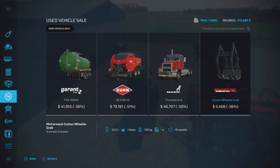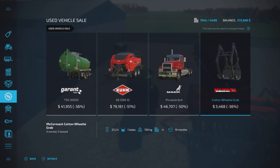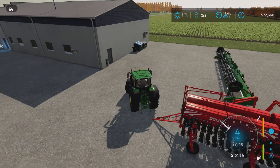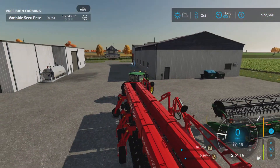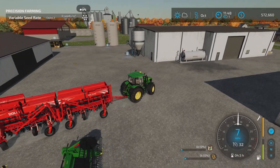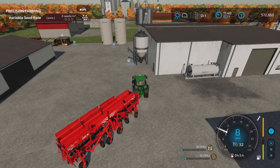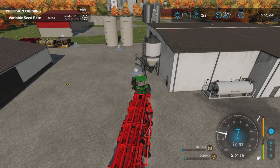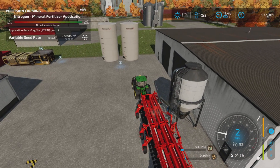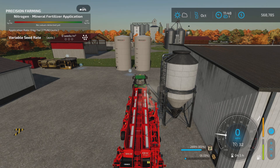I also got this 50-foot header tool-height-control header on sale used — that'll come in handy at some point, I just couldn't pass up the deal. Now let's open it up and see if we can fill it here. Yes — the fertilizer tank holds quite a lot, 3,200 liters.